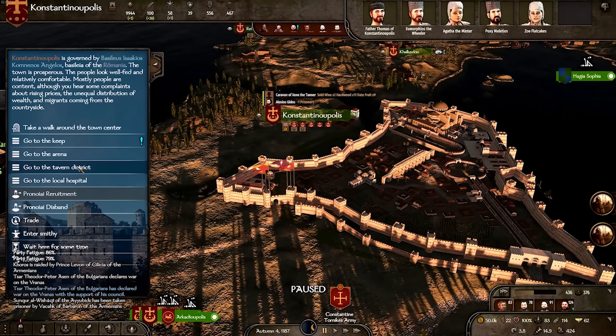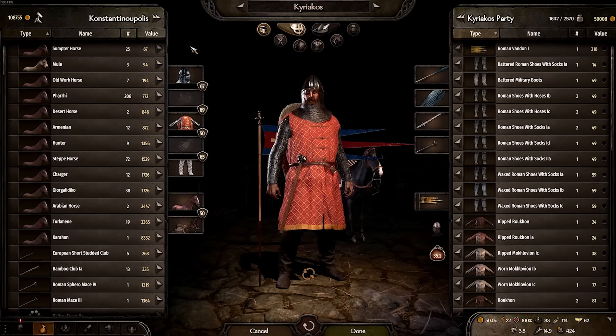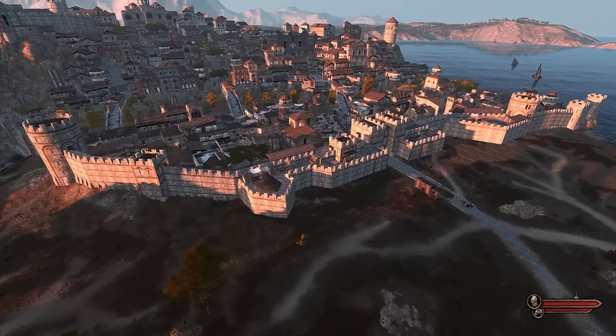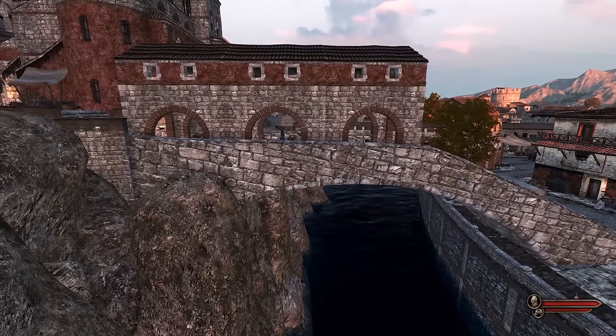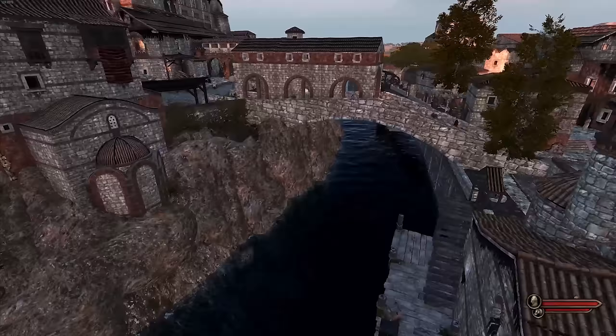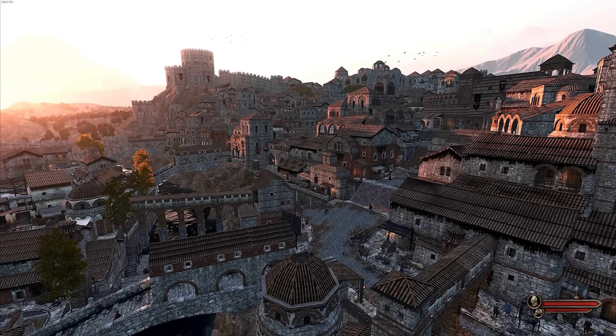Go back to Constantinople quickly. I'm pretty sure Constantinople isn't a custom settlement — it doesn't have the Theodosian wall. But it does look unique: the bridges look quite cool, the settlement looks cool, with the light glaring in. Nice.